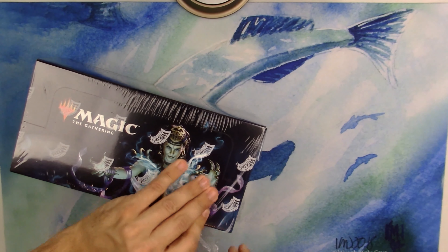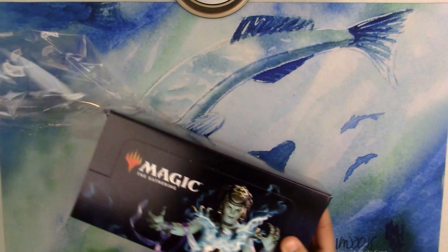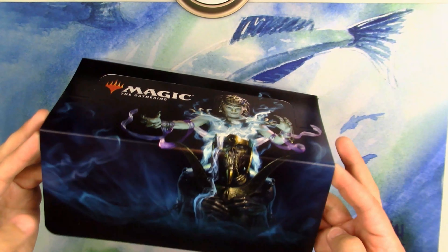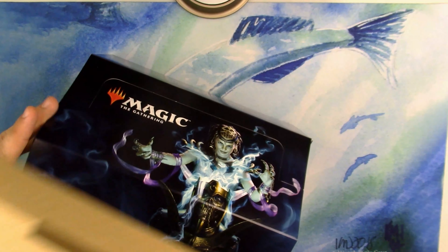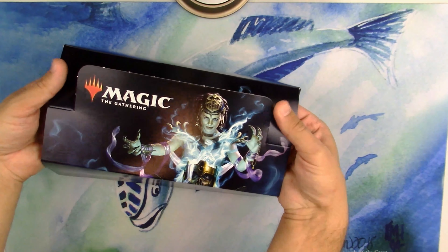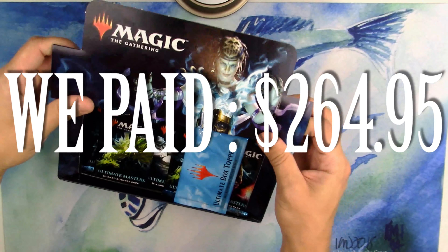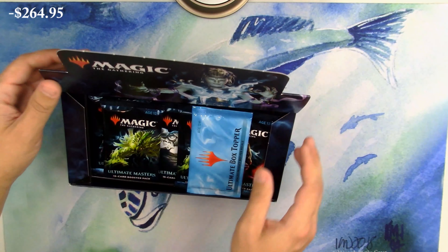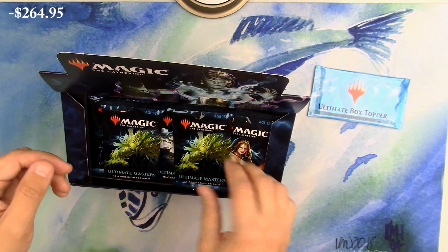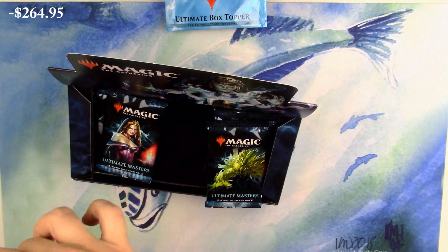So what do you want out of this box? What I'm looking for is a foil Demonic Tutor - like a regular foil Demonic - or a good box topper. Not even necessarily Liliana or Snapcaster Mage or Tarmogoyf, which are all more valuable. We're going to find out at the end - stay tuned.